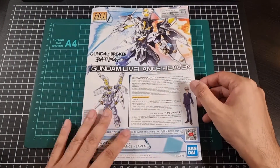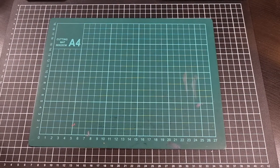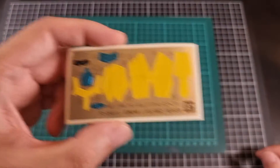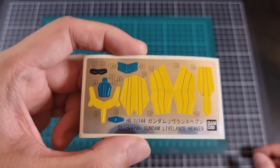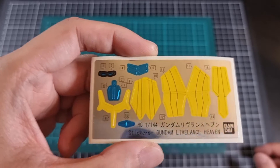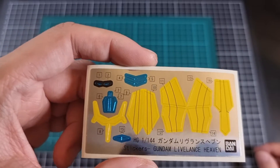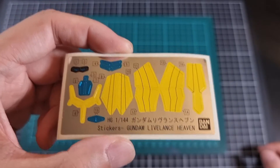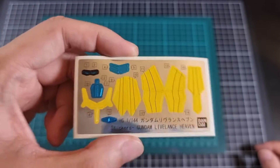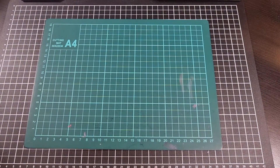So that was the manual. Before we move on, there was a sticker sheet included. The metallic blues will probably be for sensor areas and things like that. The eyes are the eyes. And the yellow stickers are pretty much for the insides of the active cloak. Not that many stickers, but it definitely could be worse.